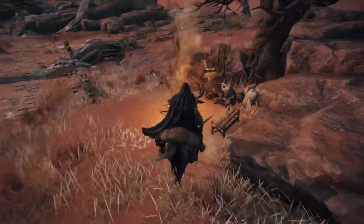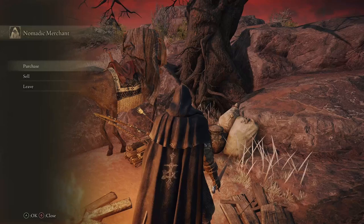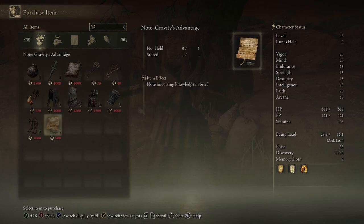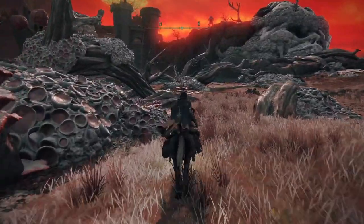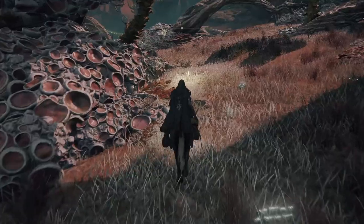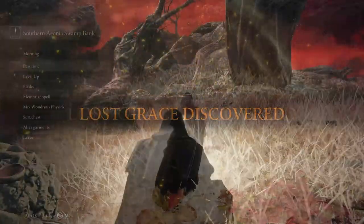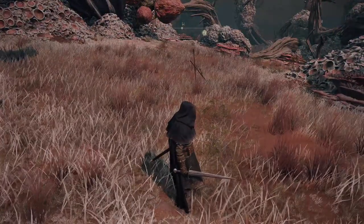Another merchant right here by the grace when you get to it. This merchant has several things: the stone sword key, some arrows, and the champion set. Those are some things you might want to get, especially the stone sword key. We'll come back and get that later. If you go northeast, you're going to come up to another grace site. There's a couple really close together here, so we're going to go ahead and hit that grace site now.